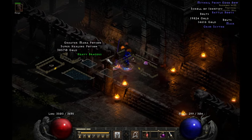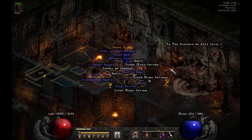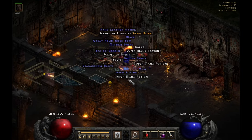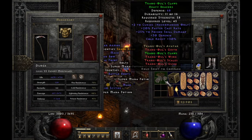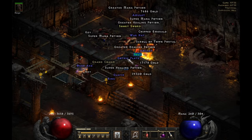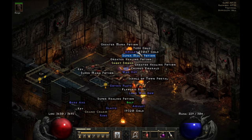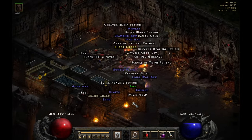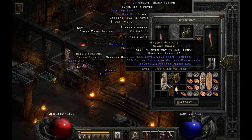On run 33, we got another set item — Heavy Bracers for the Necromancer. On run 35, I found a unique Grand Charm. This would be Gheed's Fortune. I find a lot of these but none of them are perfect. Still looking for that perfect Gheed's Fortune.